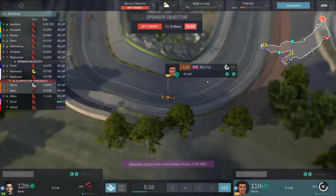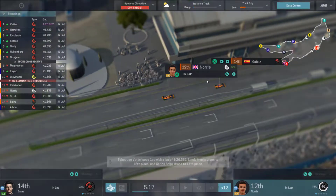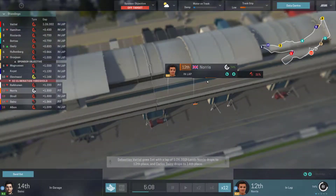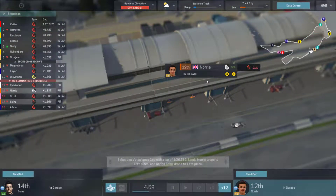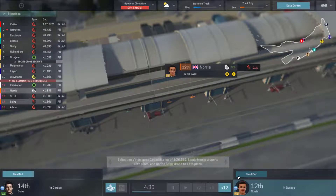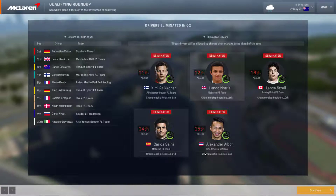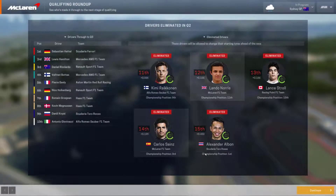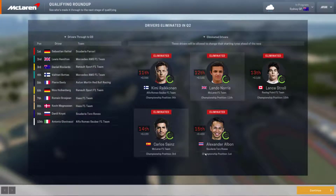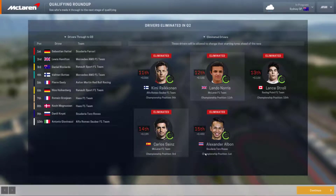In Q2, I unfortunately used an extra set of super softs in Q1 and tried to put Norris on mediums, so a reminder to always save an extra set of super softs for qualifying. The rain means we can't really change anything. That gives us twelfth for Norris and fourteenth for Sainz. Looking at the grid: Verstappen and Gasly are both out in Q1, with Giovanazzi getting the better of the Finn. Vettel leads from Hamilton, Bottas is only fourth, and Ricciardo is up to third for Renault.